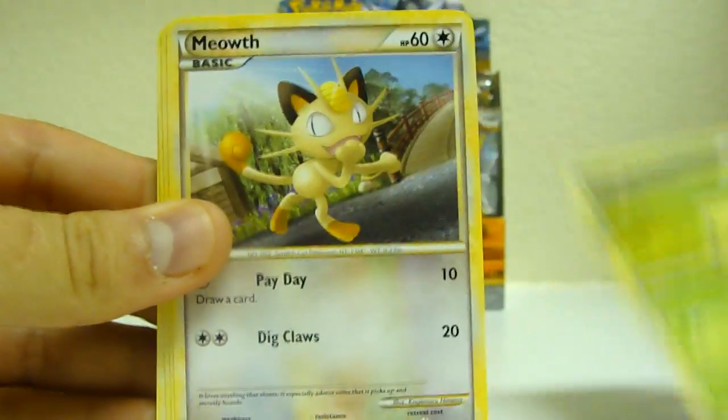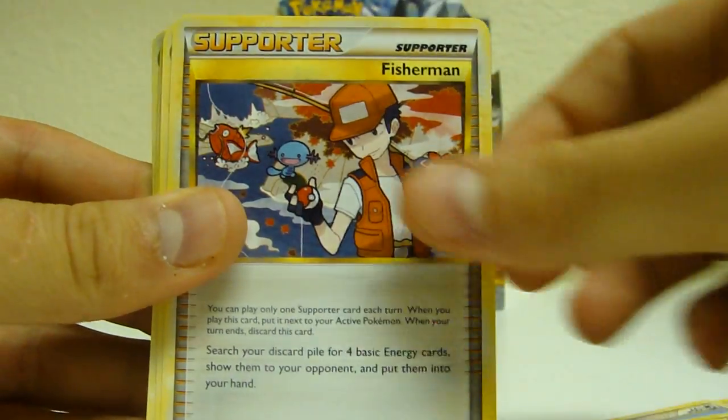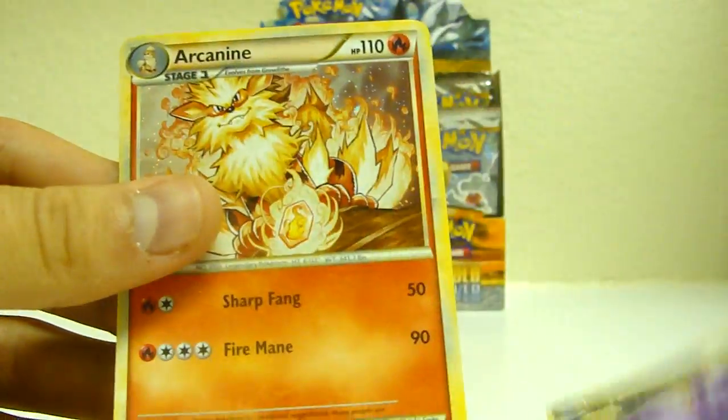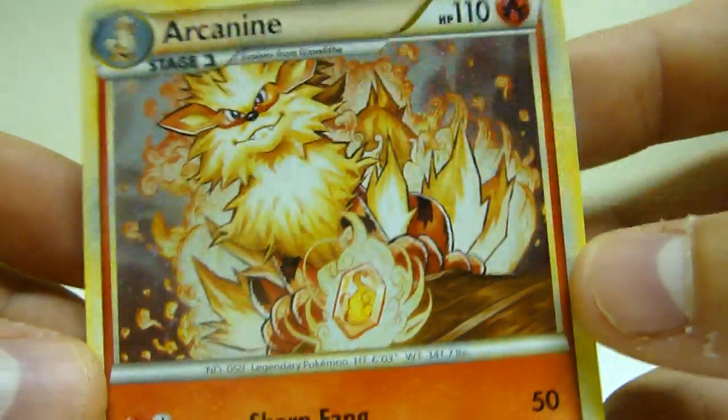We got Spinarak, Sunkern, Meowth, Chansey, Chikorita, Fisherman, Parasect, Starmie, Weezing Reverse — that's a rare I pulled in the last video — Arcanine Holo. That's my first holo, but that's sweet. That's one of the ones I really wanted.